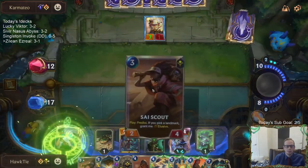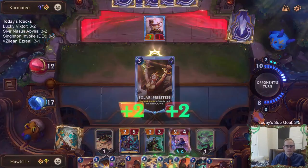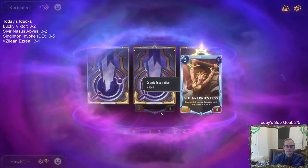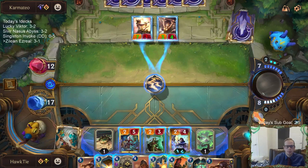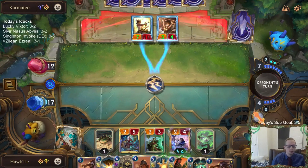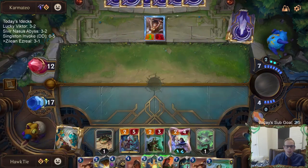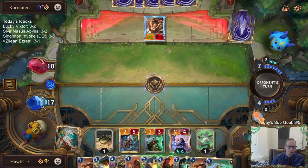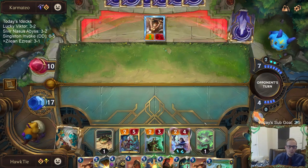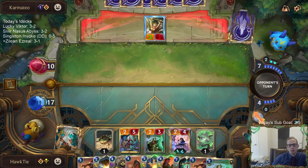I don't really need to deal with that Hush yet — let's play this thing first. I guess the Gotcha goes back to four. Is that six-mana Obliterate maybe? As long as my opponent doesn't play Aurelion Soul, I like our chances.